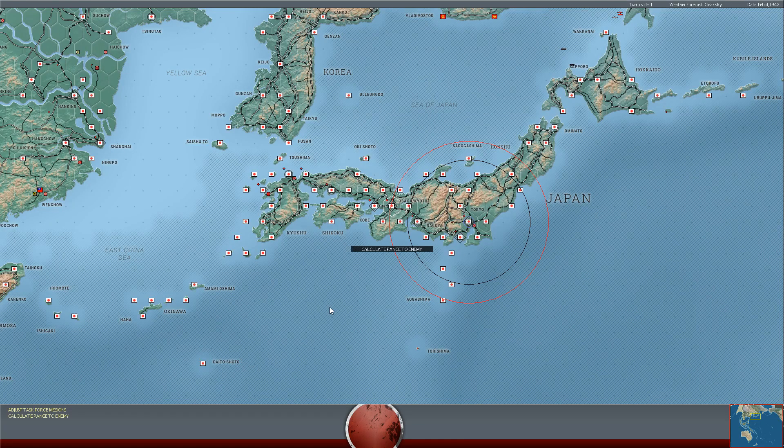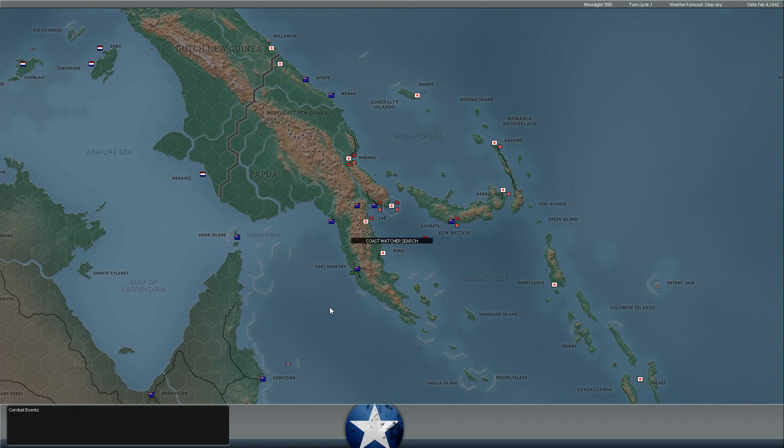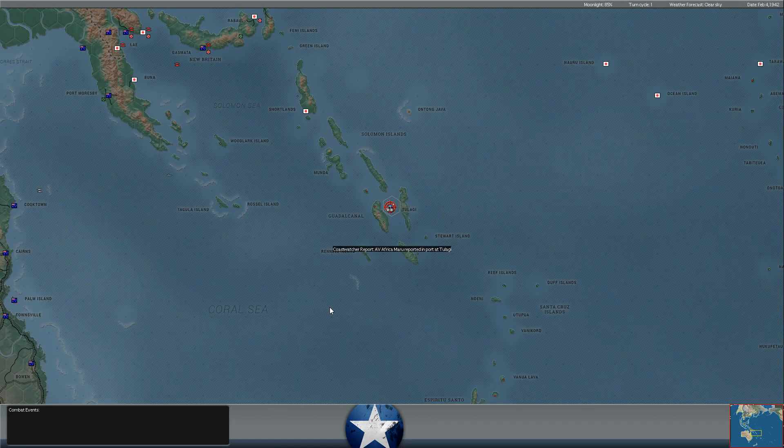Hello everybody. It's the Historical Gamer once again, and today we're returning to War in the Pacific: Admiral's Edition, our play-by-email game against XTRG. This is episode 61 or 62 - something like that.